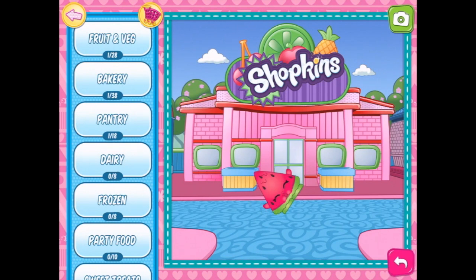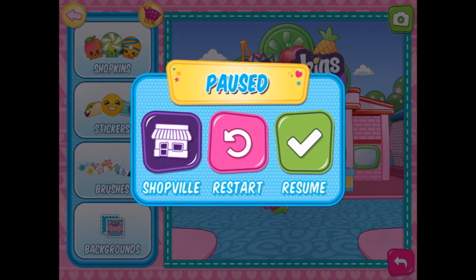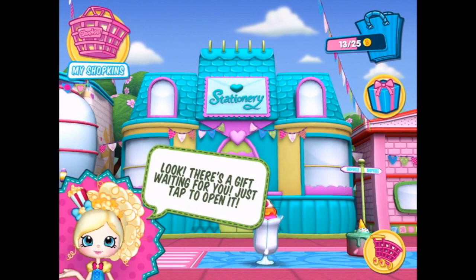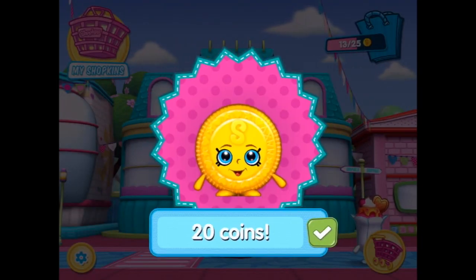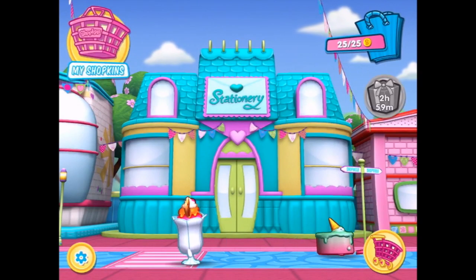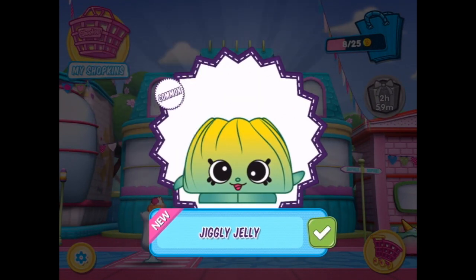So that's what we do in the stationery shop. Let's go back to Shopville. Look, there's a gift waiting for you. Just tap to open it. What's in there? 20 more coins! Cool. More Shopkins in here — Jiggly Jelly.